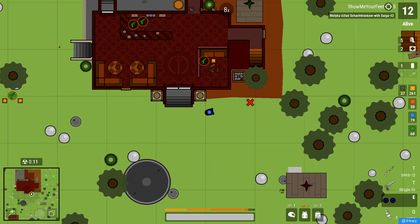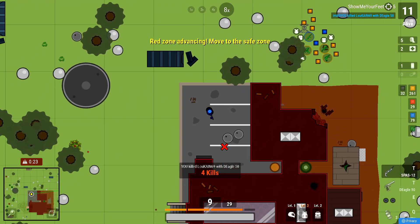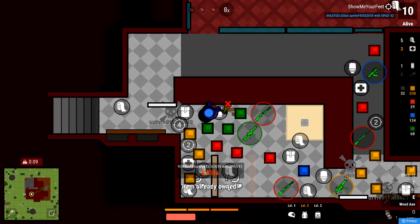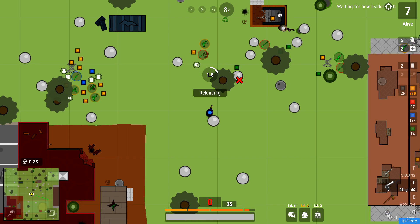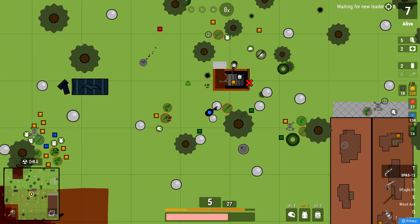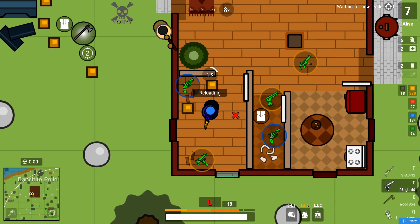A bit of a weird combo — the Spas and Deagle — but we can definitely drop some damage with this. I've got to keep my eyes open for mines — this is like prime spot to get wrecked by mines. No idea how I survived that — I should have died 100%. I'm about to get melted here. This guy seems really good. I'm just going to hide between these rocks. This is sick — this is why I enjoy the game. Honestly, I don't actually care if I die here — at least it's to some good players and not a bunch of hackers. This is what the game is about: just battling against good players.